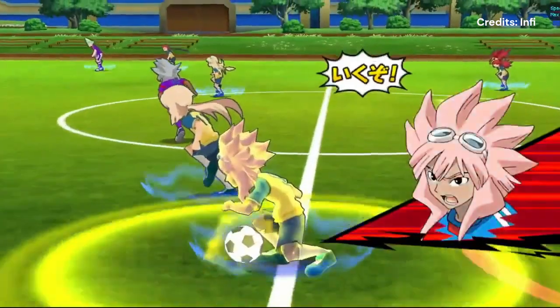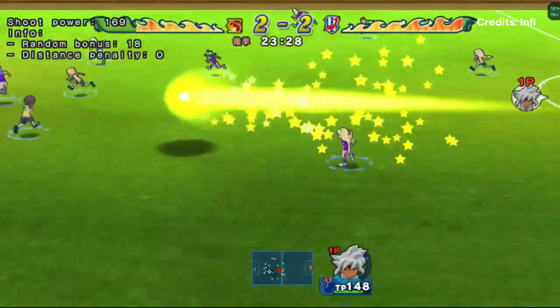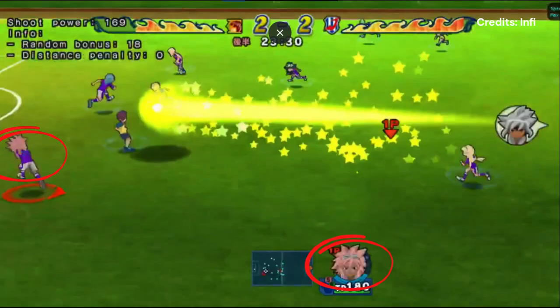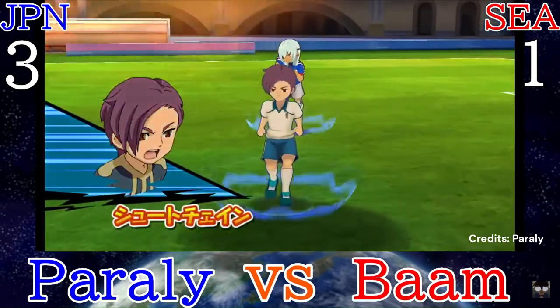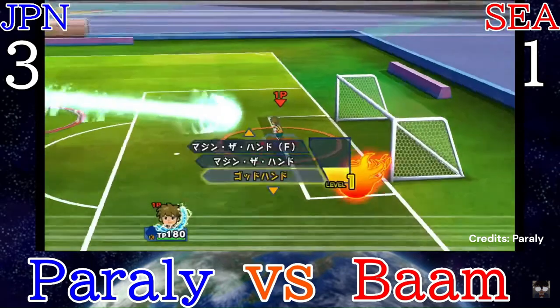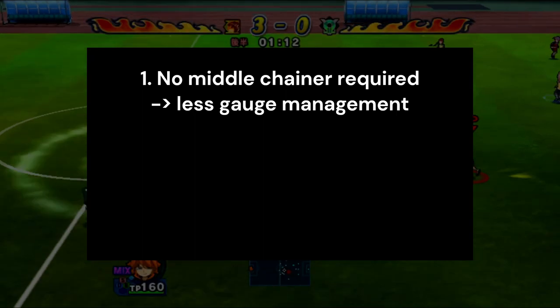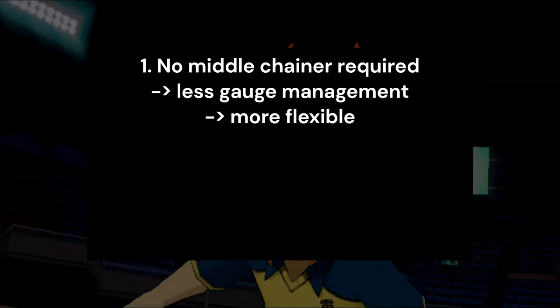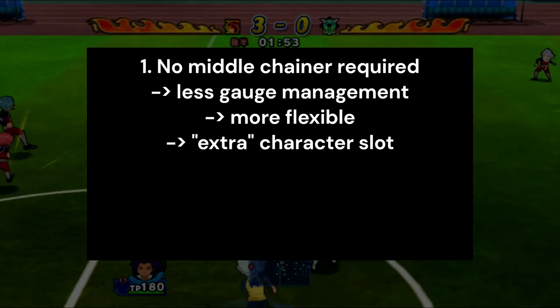Like in this scenario, I do a Slip Chain where my opponent's central defender is charged but his side defender is not. My opponent wants to switch to his Kazemaru, his central defender, to block, but instead it's switched to Tsunami on the side because of the ball's trajectory. And depending on the angle of the chain and the circle radius of the defender's circle, even frame 1 blocks can fail because the shot just barely misses the circle. So this Slip Chain solves both problems that I mentioned earlier. We no longer need to use a middle chainer to do a middle chain, so we have less gauge management to do. And we are also versatile in where we chain through — depending on which enemy defenders are charged, we can pick and choose which side to chain from. We can also choose to free up a slot while still being able to chain through the middle because we don't need a middle chainer anymore.